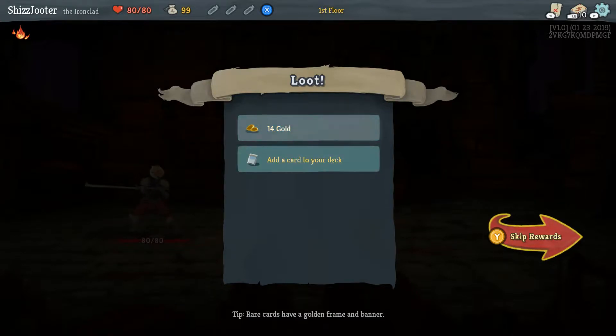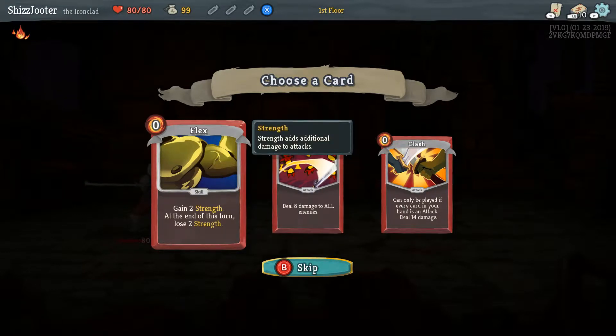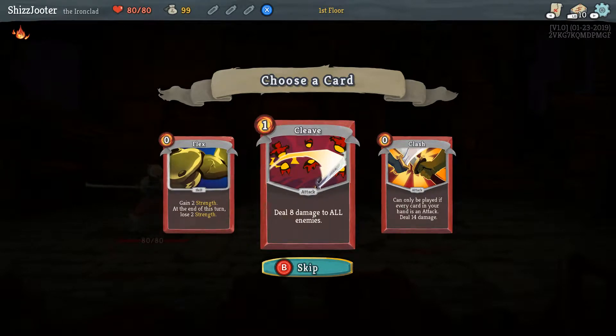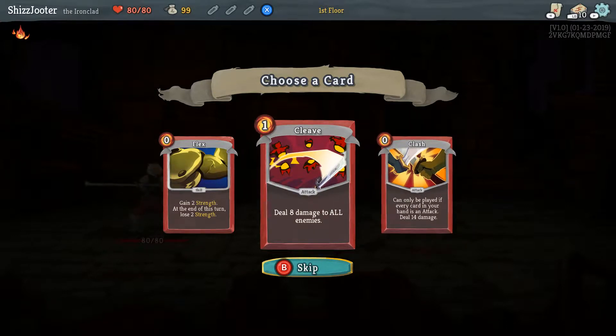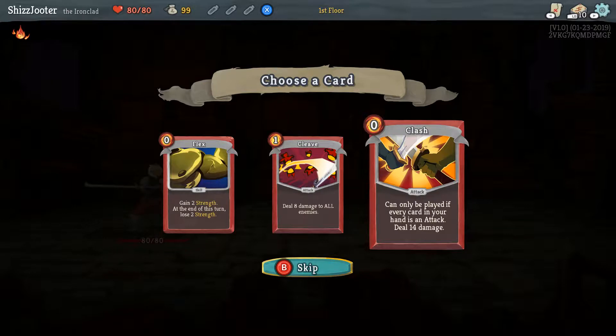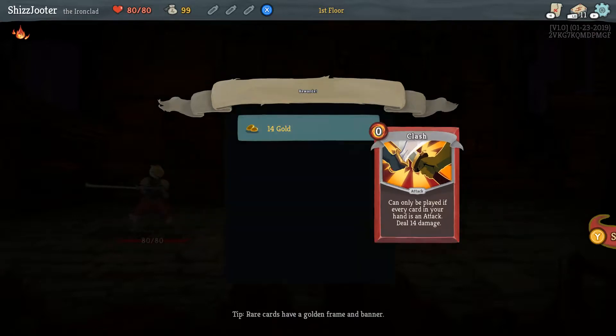So I'm a huge weeb, and Bobby's kind of a weeb. I'm a moderate weeb. Lose two strength — these are new cards you can get in your deck. That one's really strong, and it costs nothing. But you'd have to have a whole hand full of attack cards. What if I only got one attack card? If you had two attack cards and a defense card — if you played the defense card, your hand now only consists of attack cards. I'm gonna go with it, because it seems pretty cool.